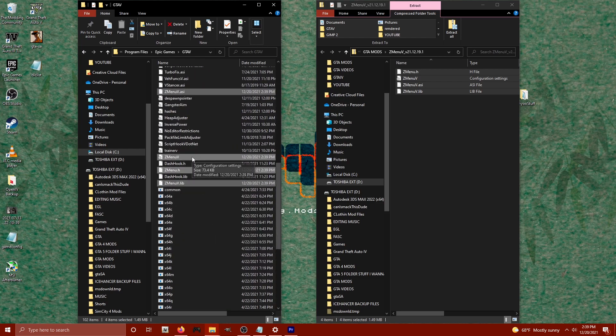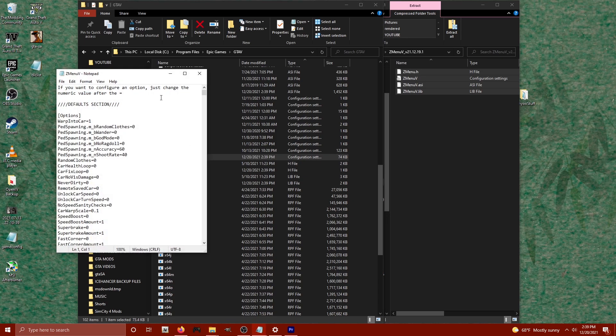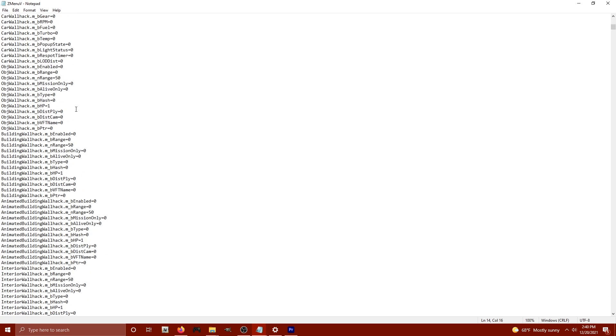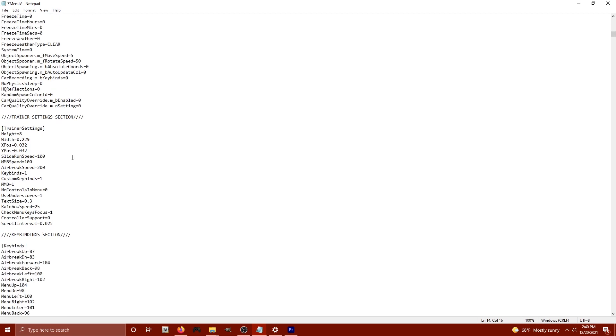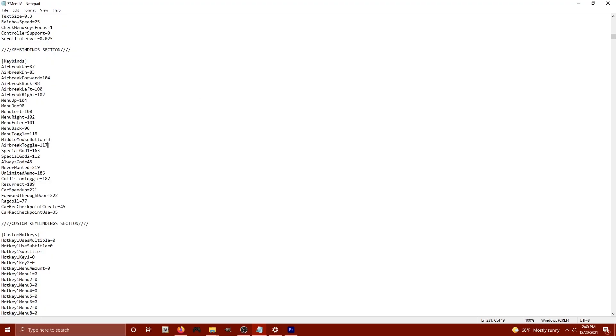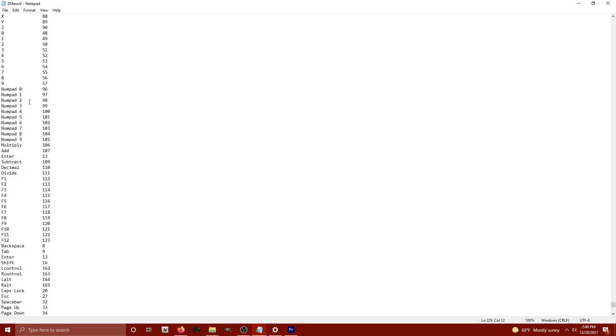Once they are installed, you're going to want to locate your ZmenuV configuration file. It looks just like this and should say configuration settings in the type tab. Go ahead and double click on that. What we want to do is change a couple of key configurations. If you take a look down, you'll be able to notice tons of customization options. Now we're going to take a look at some of the different key binds. We want to look at the air brake toggle 117 and the menu toggle itself is 118. If you don't know what those numbers are, those correspond to keys on your keyboard. At the very bottom of the document, there are a list of all of the equivalent codes.